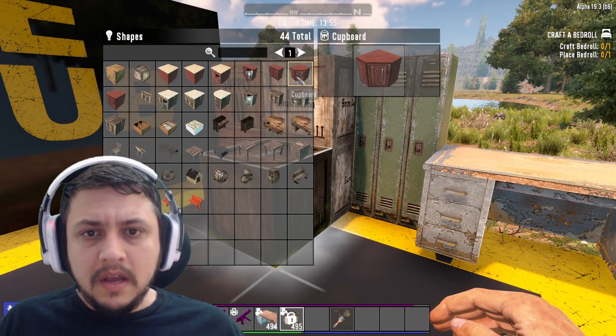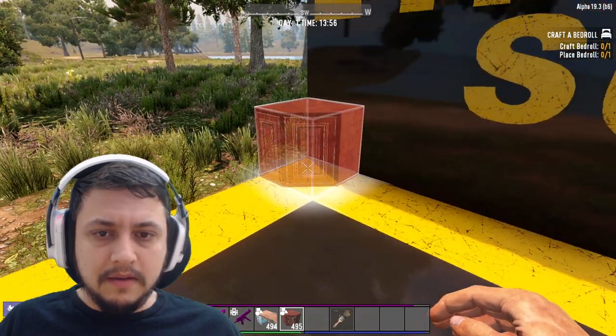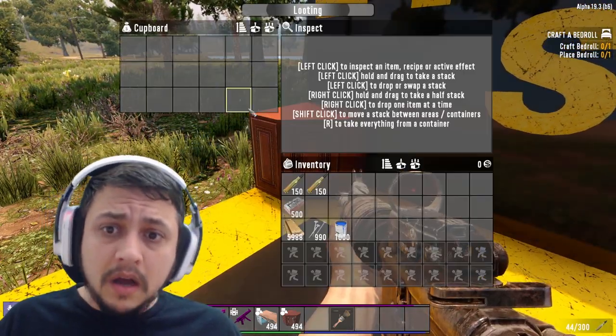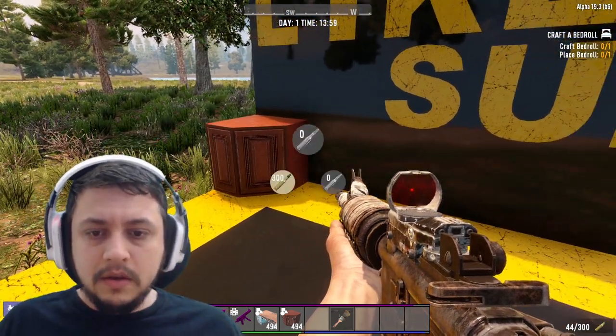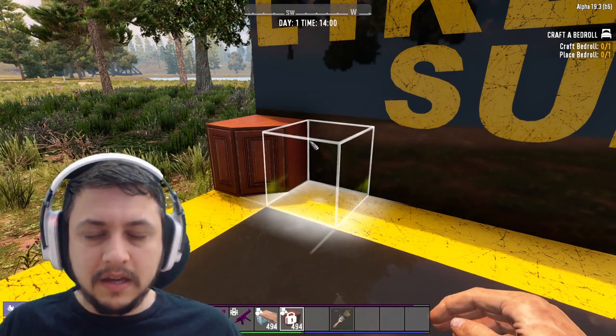For the wooden furniture category you also have cabinets you can use for storing. We have a corner cupboard here — let's go ahead and place it. This provides a little bit more, 18 spaces for storage, so you can do that if you like.